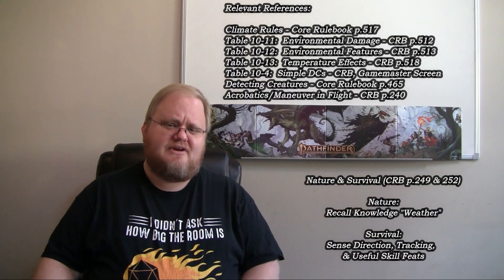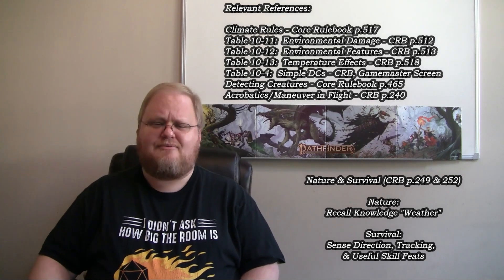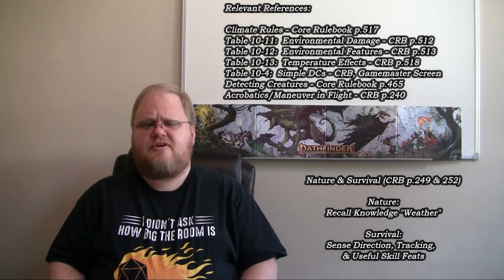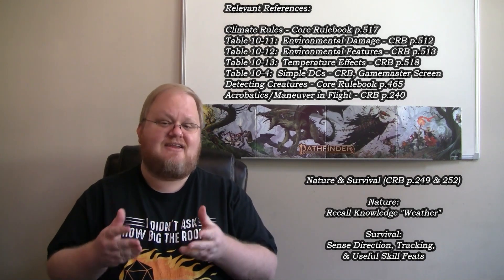Before we start talking about specific subjects, I want to give you some quick points of reference. The majority of the content in this video can be found in the Climate section of the Game Mastery chapter in the Pathfinder 2e Core Rulebook on page 517. There are a few other tables referenced: Table 10-4 Simple DCs, and Table 10-11 the Environmental Damage Table, which offers a scale for environmental damage ranging from mild to moderate to major to massive.